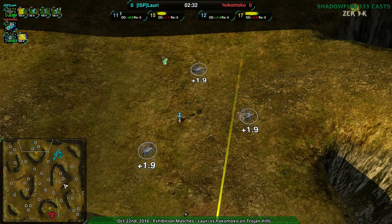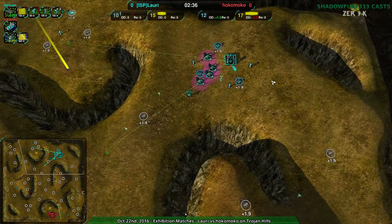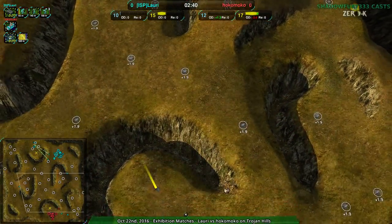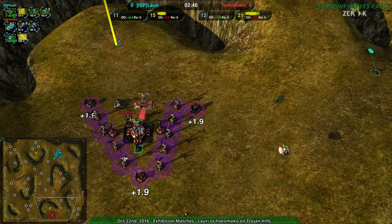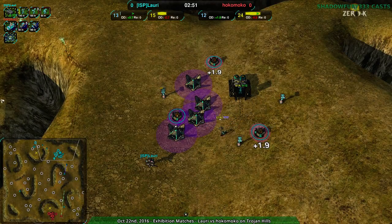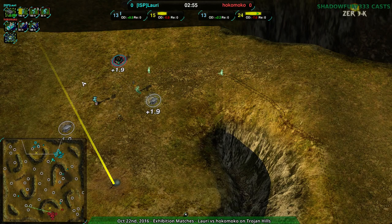Lauri going for a bit more construction. Overall, Hokomoko is taking advantage of the positions on this map. Hokomoko is doing something relatively straightforward — you go to a defended spot, build up a gunship plant, it's a strong factory. You throw that out there right at the start and force your opponent into anti-air. They can't expand as quickly. With planes you can kind of expand around them, but with gunships they can just hang out and keep shooting you. That's the real pain.